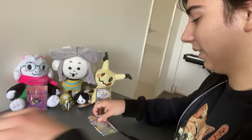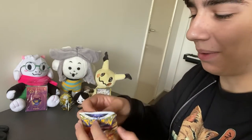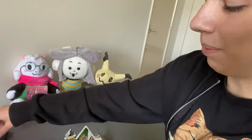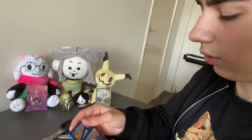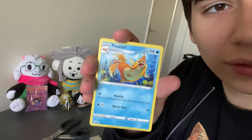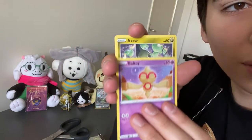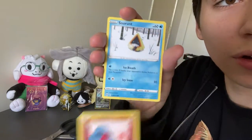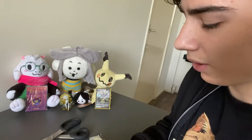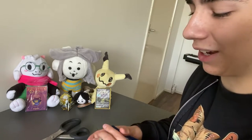Last Brilliant Stars pack — I already have a Charizard one. Another Baltoy — okay. I might just be bad at opening cards. We got: Metal Energy, Sigalith, Float Stone, Cleansing Gloves, Baltoy, a really cute Axew, Nosepass, Snorunt, Clink, Wooloo, and Mewtwo. So far we haven't pulled anything notable, and we have one more pack left — the Cosmic Eclipse. I really hope this is not the only thing we got today.